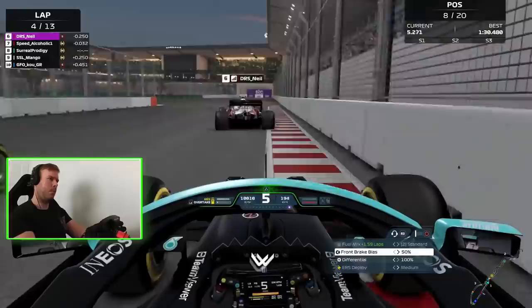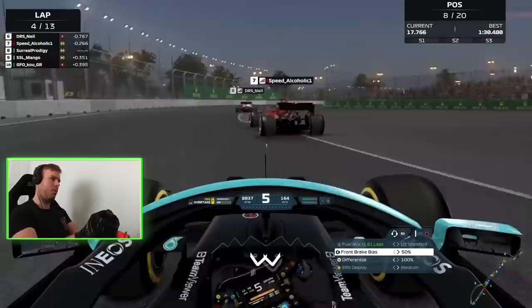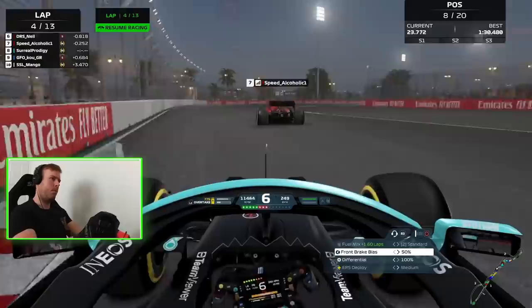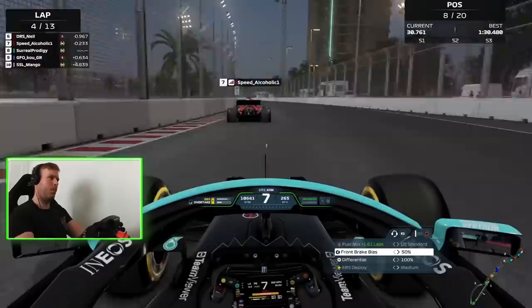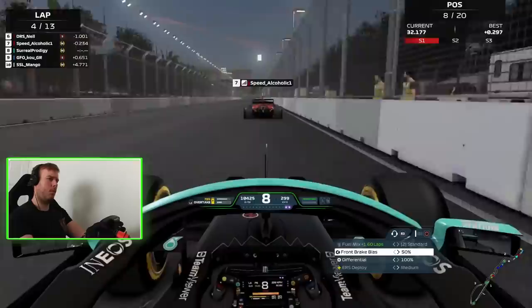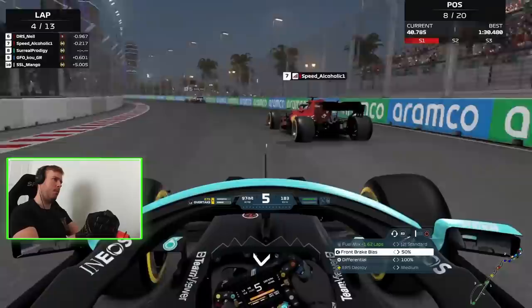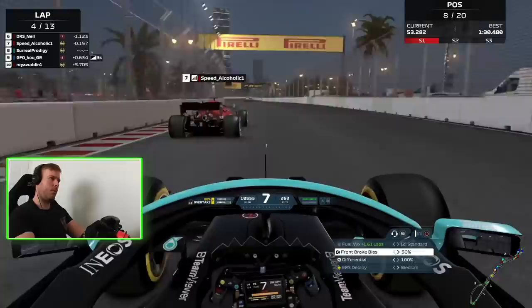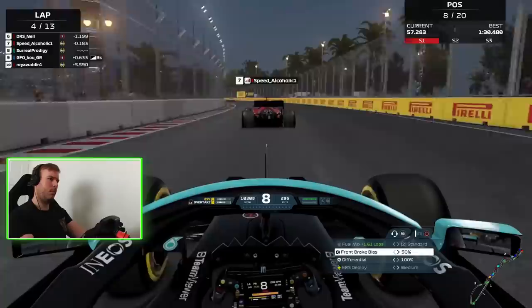Coming up alongside Speed Alcoholic — love a regular in my lobby — going side by side on the outside; he's on mediums. Making slight contact but deciding to live for another day. He's got good pace himself so we're just going to sit behind him at this stage, not really needing to rush because I have a lot of ERS available. A lot of people around this circuit quite often waste their battery and it's difficult to recoup it.